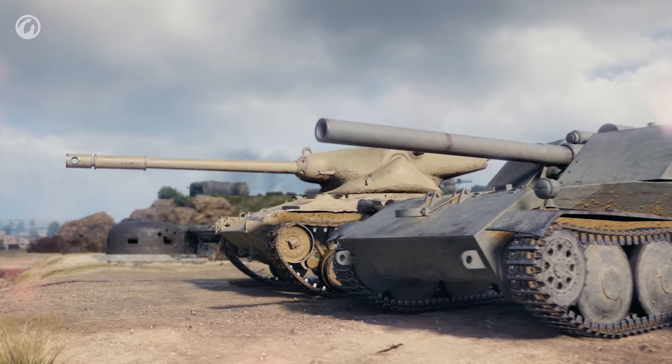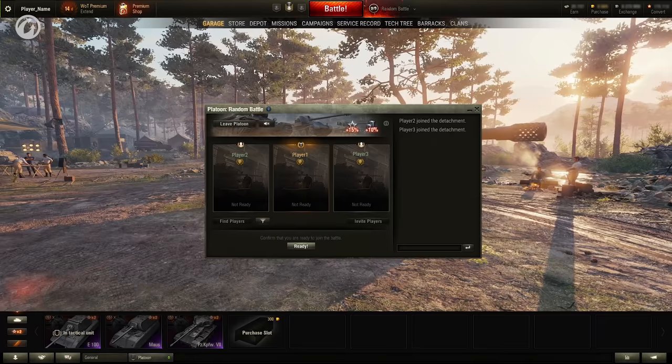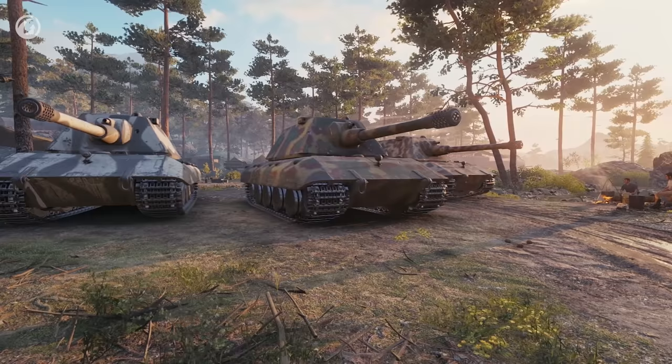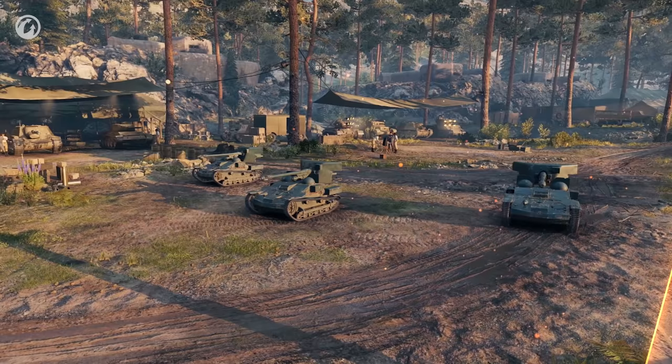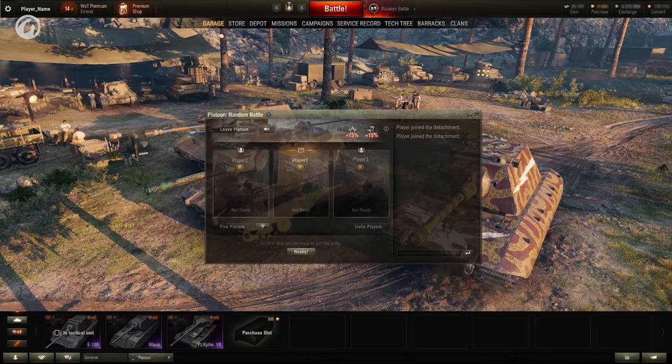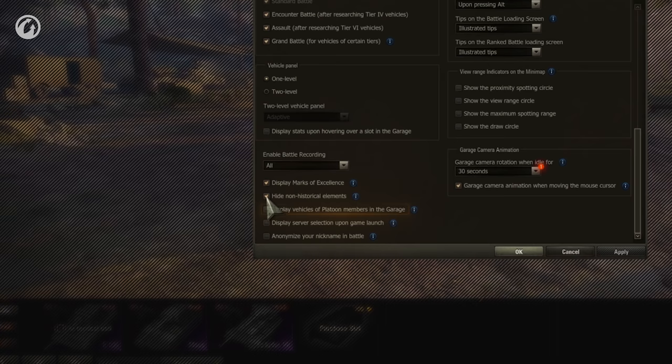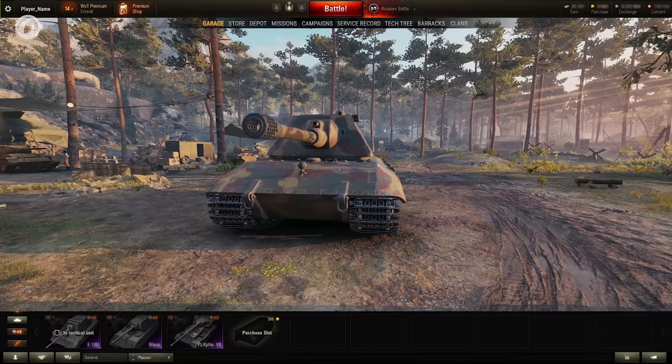We set up the search and found a platoon member. Now all vehicles in a platoon are displayed in the Garage — yours is at the front. This way, you can see all players set and ready, and show your customization and marks of excellence off to your platoon members before the battle. All three vehicles are seen well in the Garage, regardless of whether they are small or huge. Your vehicle will appear in the Garage of your platoon member only when you hit the Ready button. This feature works only for the default Garage; non-historical styles will either be displayed or not, depending on the individual settings of each platoon member.